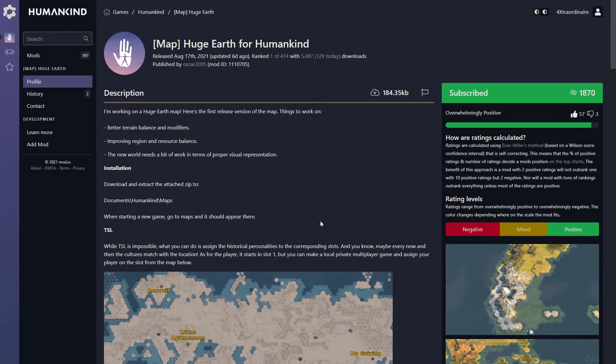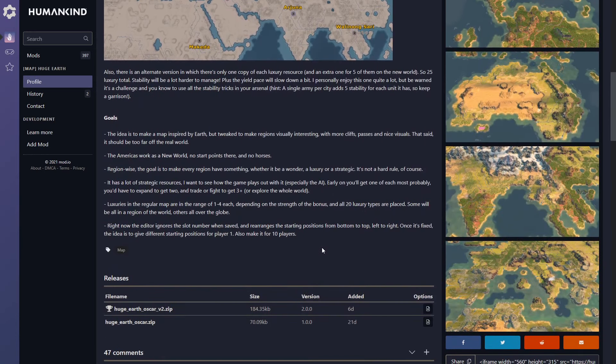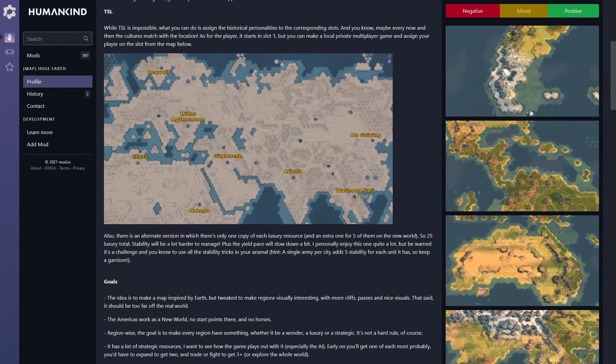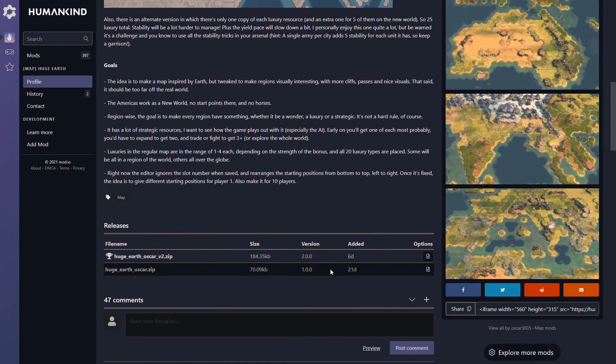What's up everyone, my name is 4X Extraordinaire and we are here for another Humankind video. This time we're exploring the huge potential with the Humankind Map Editor, wherein you can create your own maps to your heart's content. This user by the name of Oscar3005 has created a fantastic huge earth map for the Humankind Map Maker Contest.